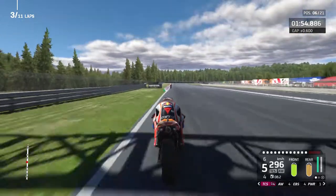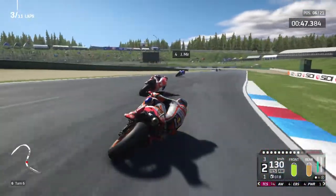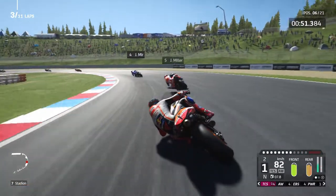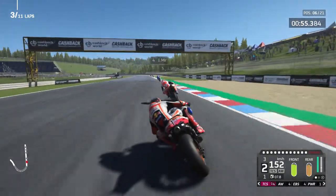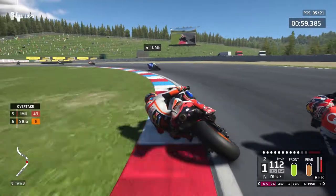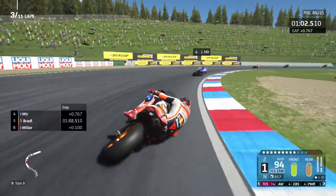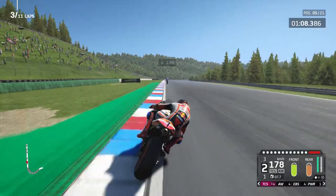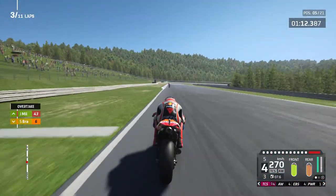Quartararo's getting away at the front. Through turn 6 we've got a good run and dive up the inside into 7 — not quite, still behind Miller. We're getting really close — he's dropping back from Joan Mir a little bit. Can we do a move on the inside into turn 8? Miller around the outside — we've got the move. Up into 5th position now — Stefan Bradl up into 5th, doing much better than in real life.